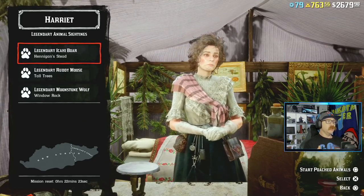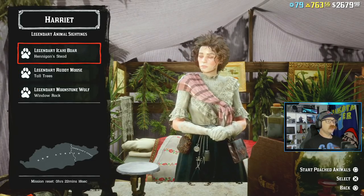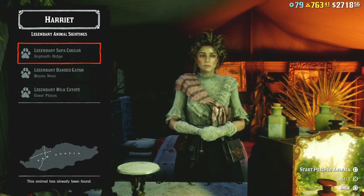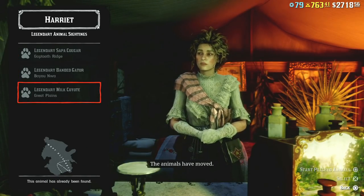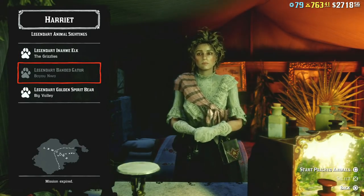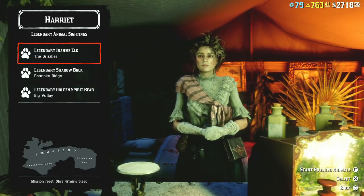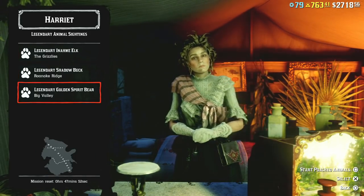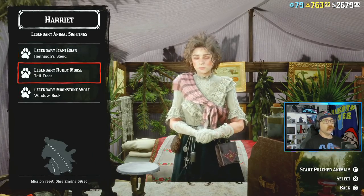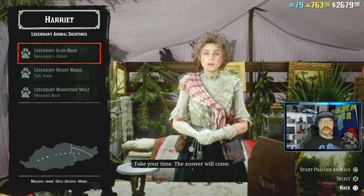Usually it takes at least one cycle for a different legendary to show up. You can do all three missions, and once you finish them the slots will be empty until the timer resets. Make sure when you do your final mission you know how much time you have left so you know when to come back. After 48 minutes, do all three and you'll get three more legendaries.